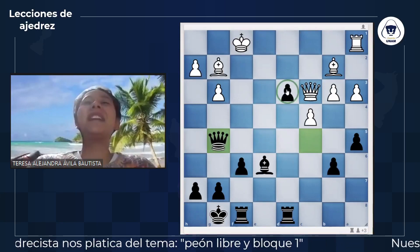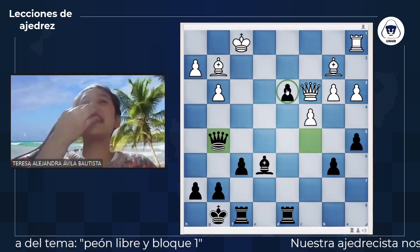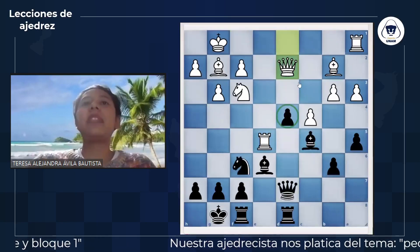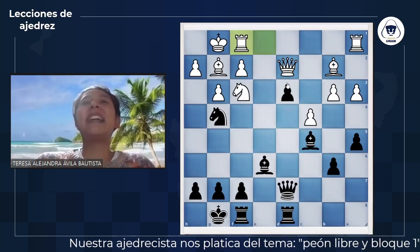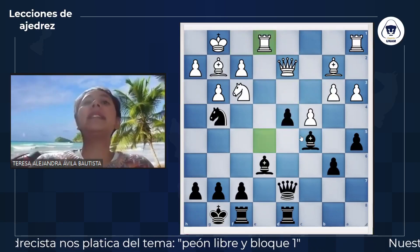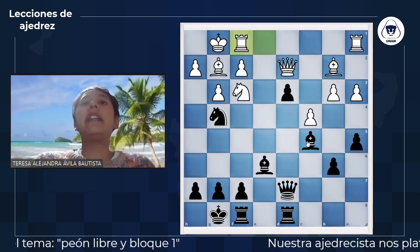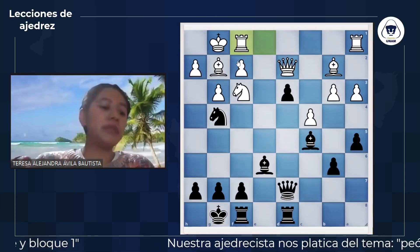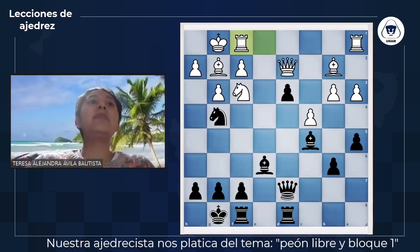El rey tiene que retirarse y cuando esto sucede, dama por G5. Este peón, que al inicio parecía súper inofensivo y no estaba haciendo nada, fue el que nos hace ganar la partida, gracias a que las piezas comienzan a compactarse. Las blancas, al estar preocupándose todo el tiempo por este peóncito, nos daban nuevas oportunidades. Al avanzar el peón protegido, descubrimos la diagonal del alfil y el caballo y el alfil presionaron el punto F2, muy importante.